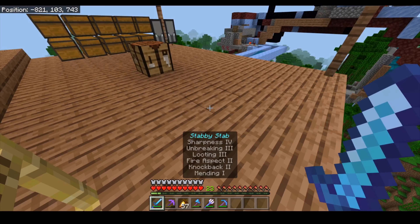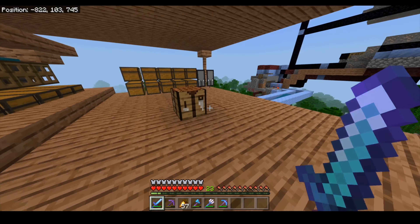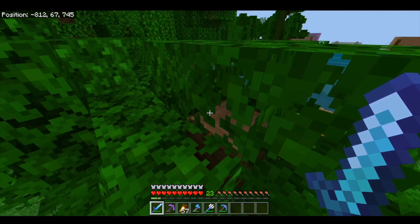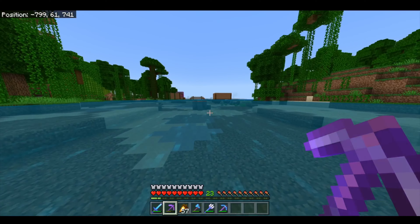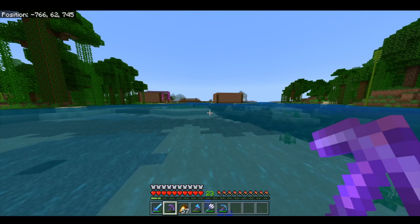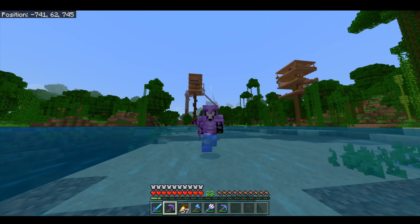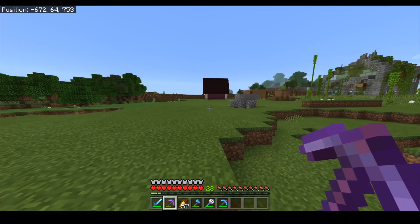Up here we've got our main storage area. We've got our crafting table and some pillager banners that I got from my newly created farm over there, which I did off camera. This is just my bulk storage area where I throw in all my cobblestone and stone and it'll gradually fill up all of these chests, so that's going to be really handy.